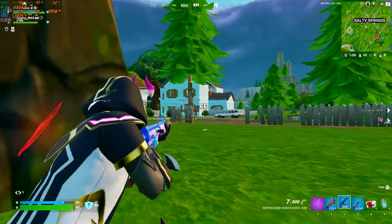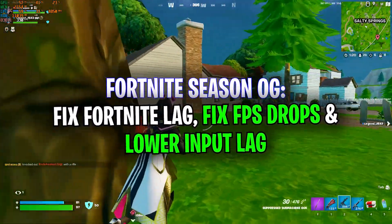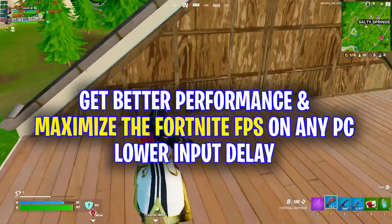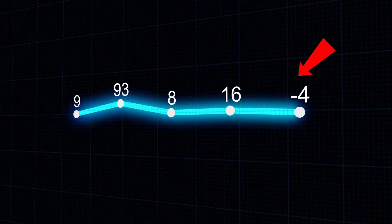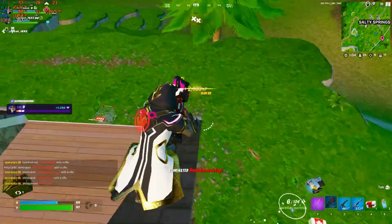Hey guys, welcome back to another new video. Recently Fortnite Season OG has dropped and many players are facing lag, FPS drops, and stuttering issues. This video covers all the best competitive Fortnite settings and Windows settings you should change right now to double the Fortnite FPS, lower input delay, and see a massive improvement in FPS. Make sure to watch the video till the end and fix Fortnite Season OG performance.